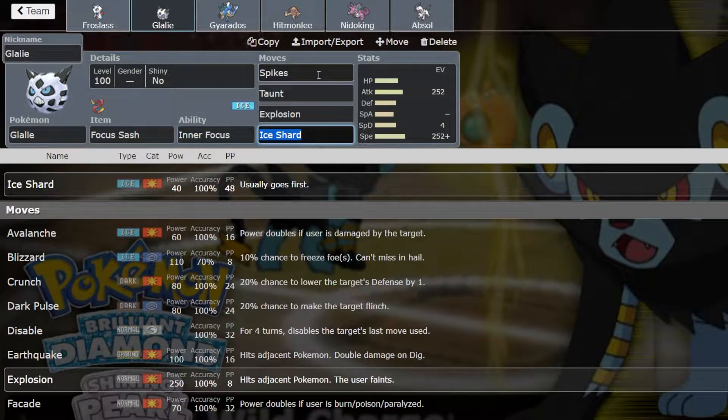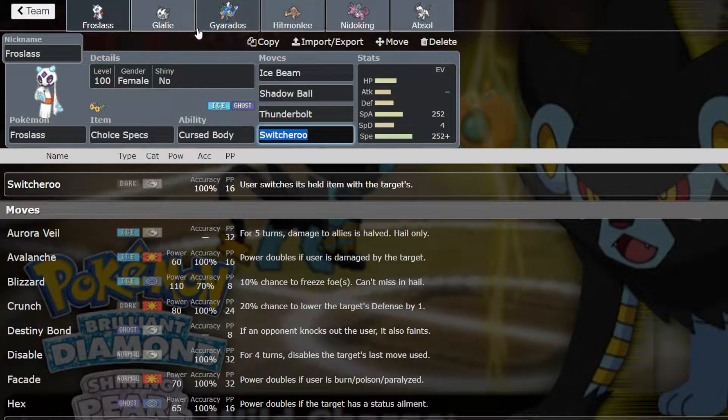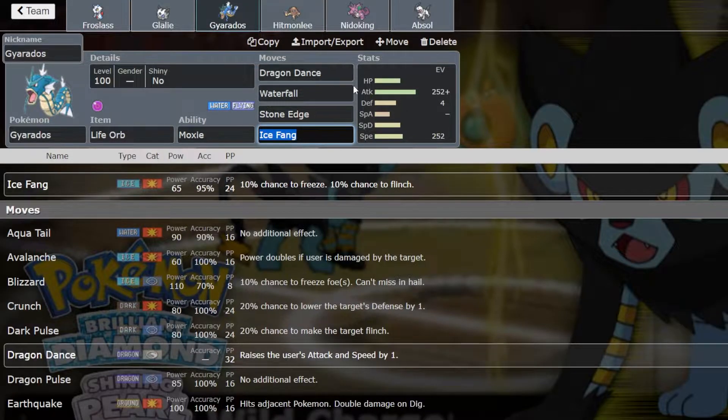Focus Sash Glalie with Spikes, Taunt, Explosion, and Ice Shard. Then you can avoid a Rapid Spin or Defog, and Ice Shard for priority. I'm not going to say the team is super incredible, but it definitely is fun. Ice Shard does some pretty solid damage, and Froslass's moves do some pretty solid damage with the Choice Specs.